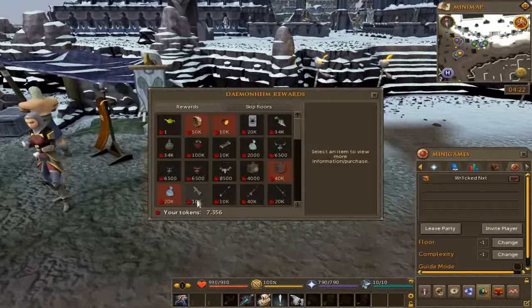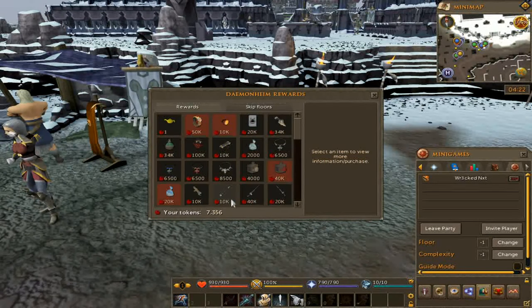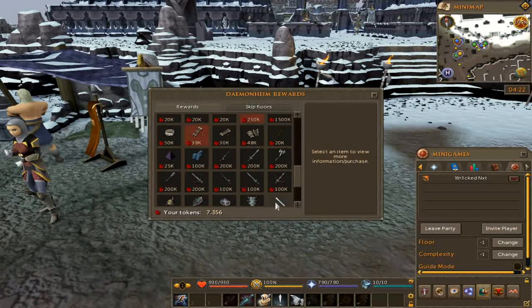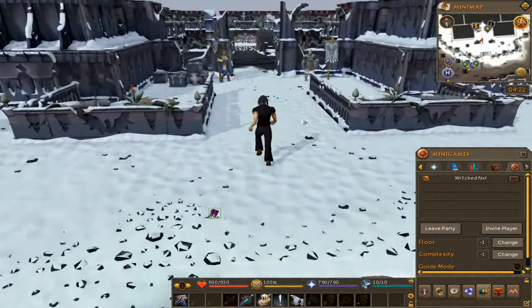Look at this — we have AK Dunge tokens. Last episode I was like oh my God we're getting 100, but they were scaled. I was actually getting a lot more than I thought. So reaching a Chaotic shouldn't be terribly hard now. Feels freaking good — I'm just so happy that I'm getting more tokens than I thought before.